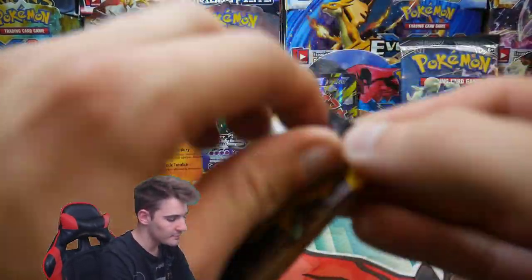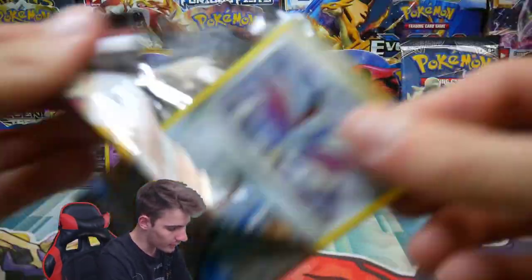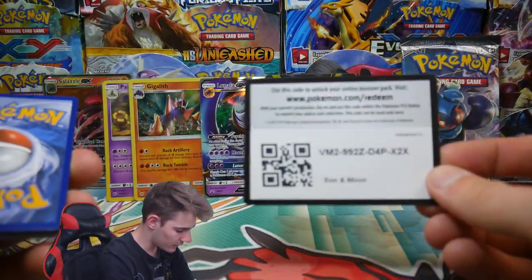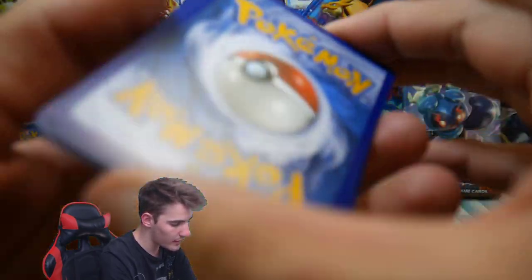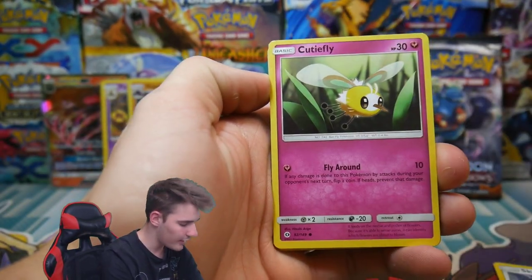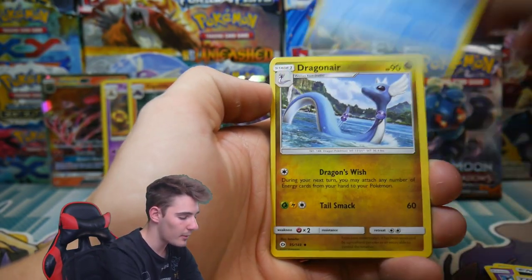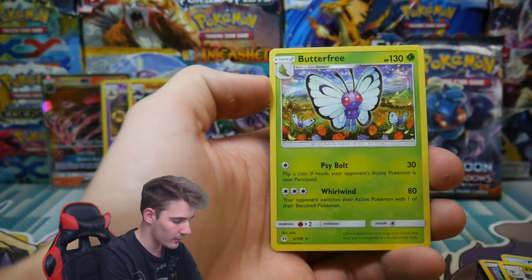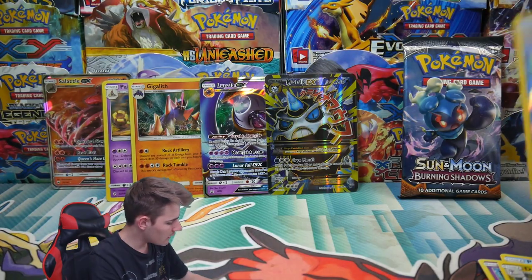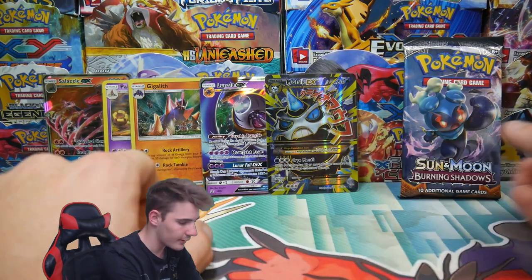Next pack we have Sun and Moon base set. We have actually done really well in this tin — that's so good. We got a Mega Full Art and a Rare Reverse Holo and a Gigalith. We have a Skarmory, a Butterfree, Drowzee, a Rowlet, a Alolan Grimer, an Energy, Crushing Hammer, a Poliwhirl, Dragonair, a Pelipper, Uncommon Reverse Holo, and a Butterfree Regular Rare. That is a tin done!